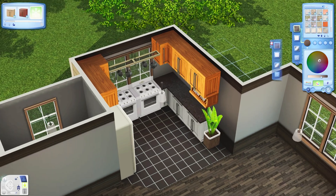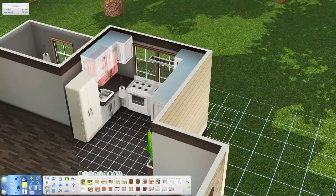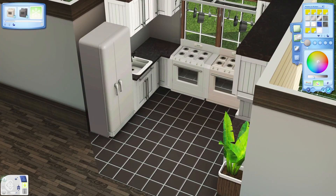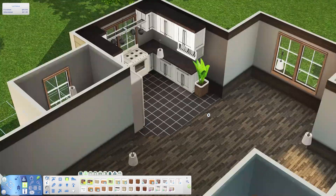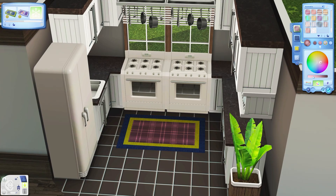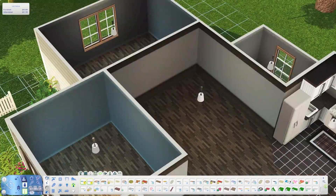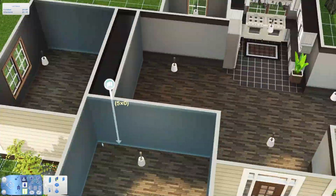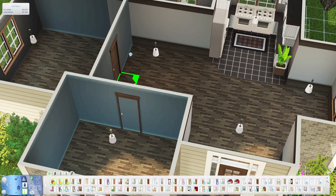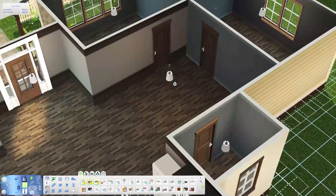I never do that — I usually use the same wooden floor throughout the entire house. But I was feeling a little adventurous and decided to put tiles in the kitchen to make this house look slightly different from the rest of my houses. I'm very well aware that all of my houses are starting to look the same, but there's a reason for that — I have a style.